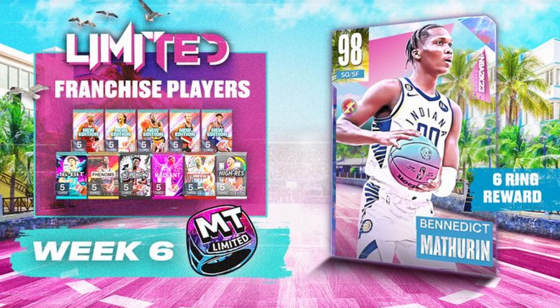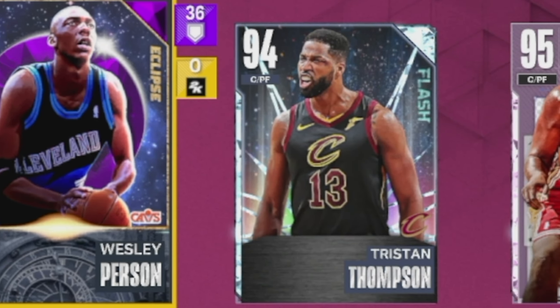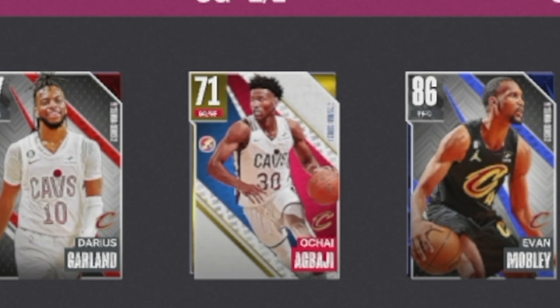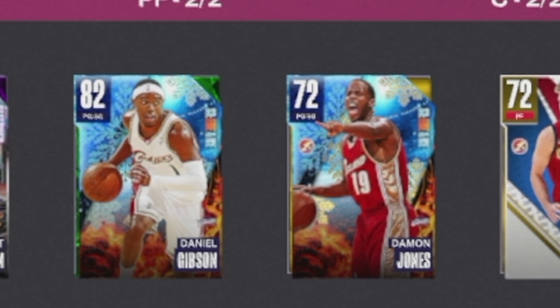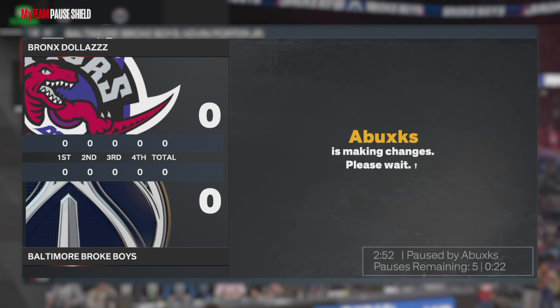The team we're using today is going to be a Cavaliers-themed team for unlimited, simply because this is no money spent and I need to get packs today. We're using Kevin Porter Jr., Donovan Mitchell, Wesley Person, Tristan Thompson, and Diop. The bench is Mark Price, Darius Garland, Oche Abadji, Evan Mobley, and Jared Allen. Daniel Gibson, Damon Jones, and Dean Wade are running out the bench but those guys will probably never touch the court.